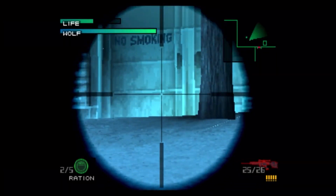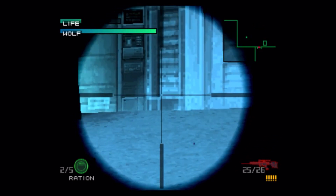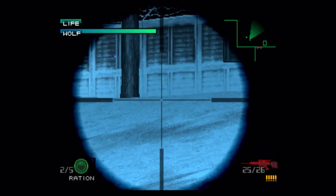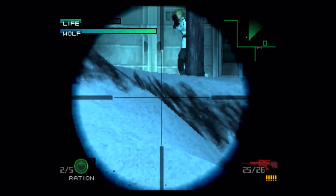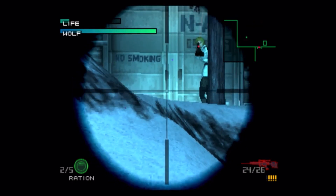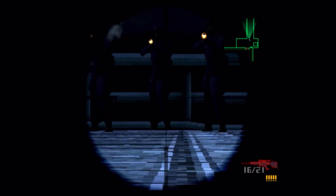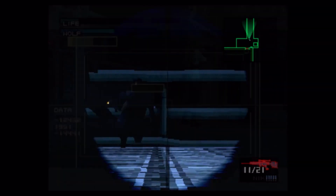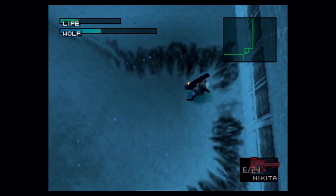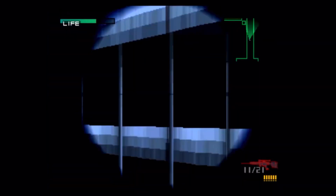The first time we get to see the PSG-1 sniper rifle in the Metal Gear Solid series is in Metal Gear Solid 1, where it's sadly disgraced as being the worst weapon in the game. There are sections where you're forced to use it, like the first Sniper Wolf boss fight where you're literally blocked from progressing, as well as a bridge section. But during the actual boss fight where snipers are supposed to be center stage with Sniper Wolf, it's actually easier to just whip out the Nikita rocket launcher to move on.